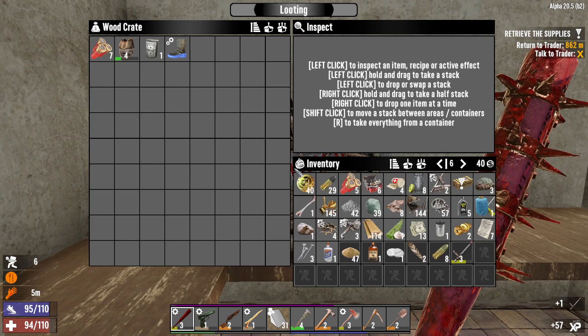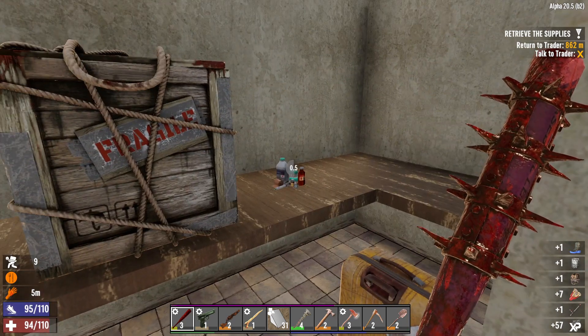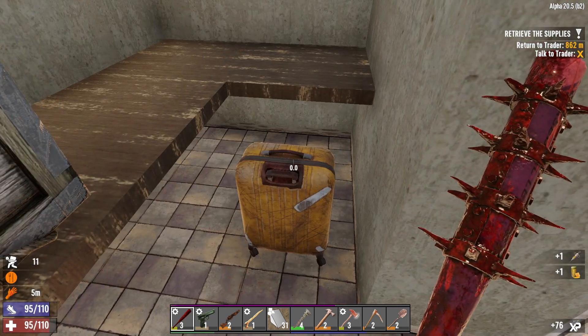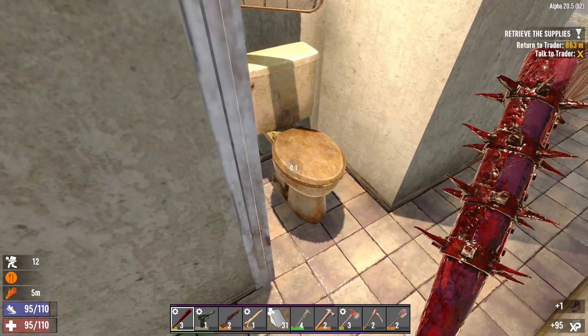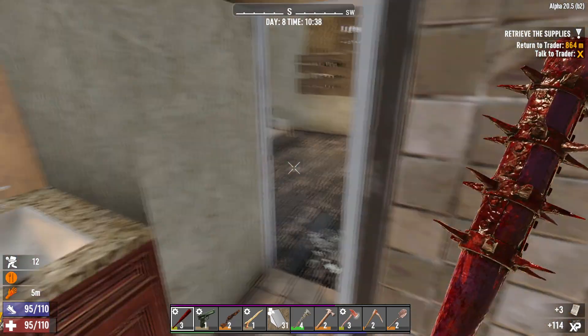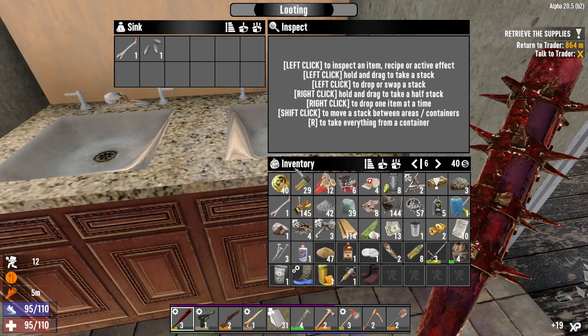Let's grab the main loot, go back to the trader, and see how much time we have left. I'm not going to use the baton — it's clubs only this time around. We'll definitely try the baton out in a future series. Let's grab everything we can in this POI and I'll see you guys back at the trader.